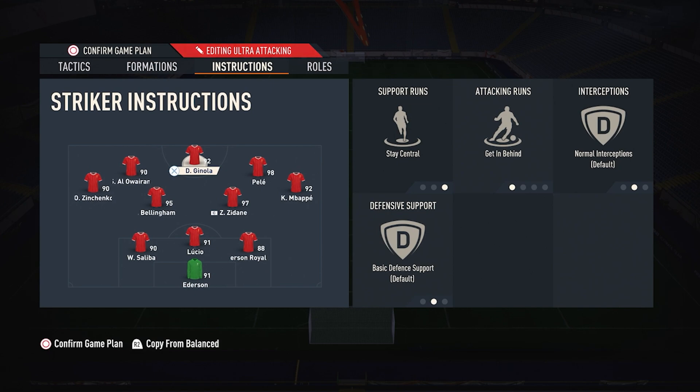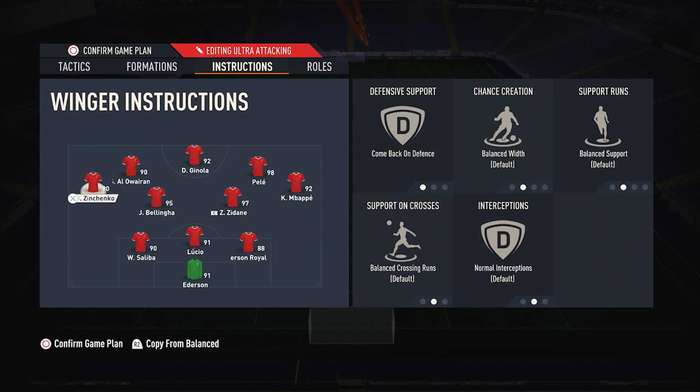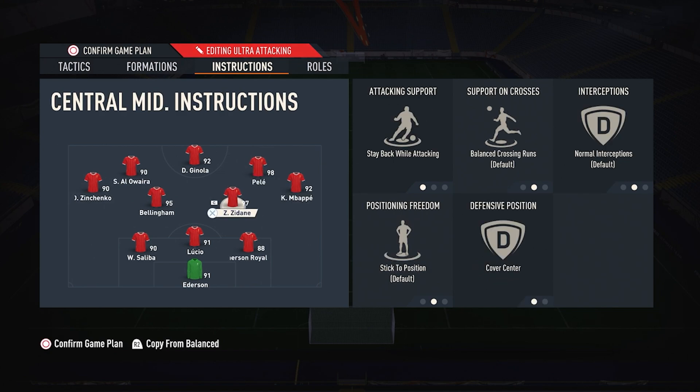For the 3-4-2-1, our striker is going to be stay central, getting behind — pretty neutral instructions. Our RF is going to be stay central, LF is going to be stay central. Our more defensive LM is going to be come back on defense, the more offensive RM is going to be stay forward. Our CMs are going to be stay back while attacking, cover center.